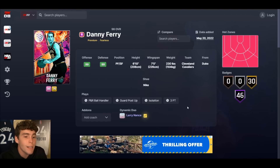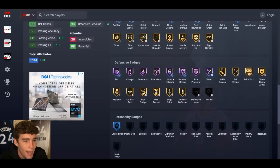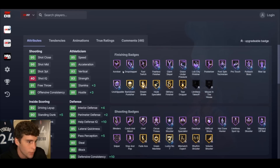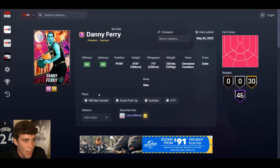For Danny Ferry, who is already good, he goes from 24 Hall of Famers to 46 Hall of Fame badges, including box, rebound chaser, and worm. He also gets hot zone hunter, slippery off-ball, and some great badges overall. That's the duo boost right there.